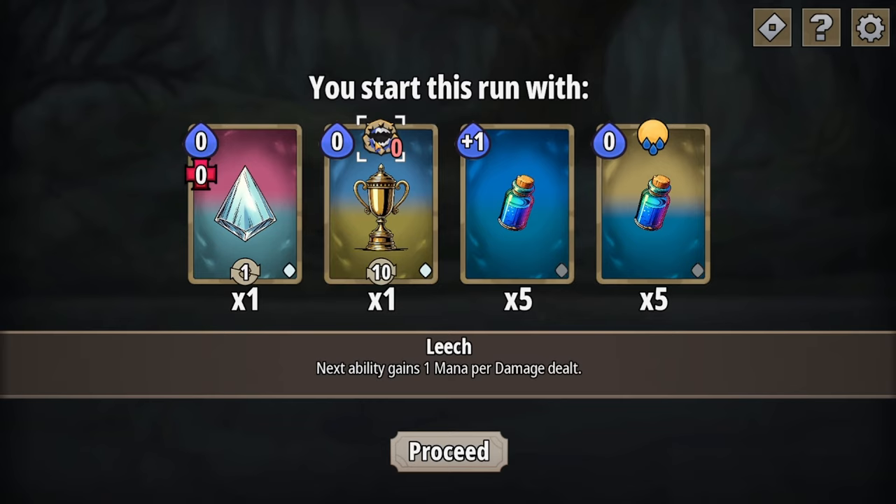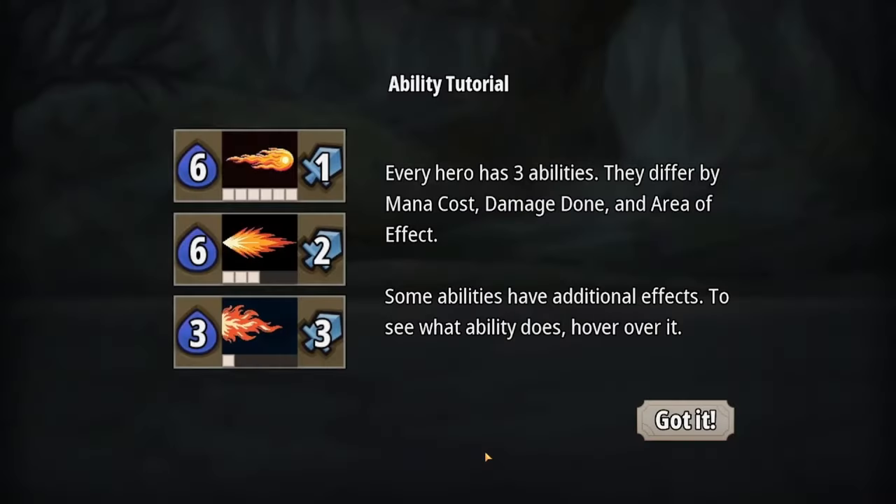So in this case, leech is not life leech but mana leech. We also have a Potion of Mana — plus one mana — and a Potion of Devotion: gain devotion, next mana gain is at least three. We have a really nice combo ability right from the start. The deck button shows your whole deck, the help button shows a help screen with a lot of info, and every hero has three abilities differing by mana cost, damage, and area of effect.